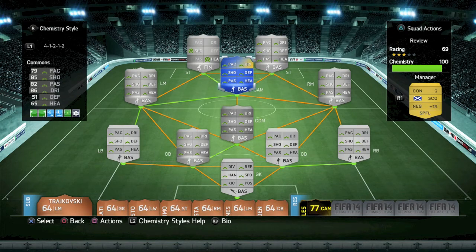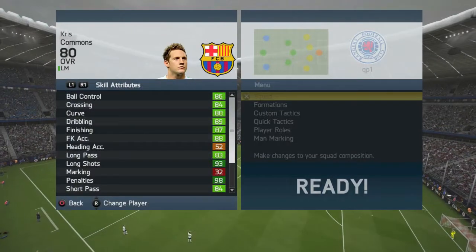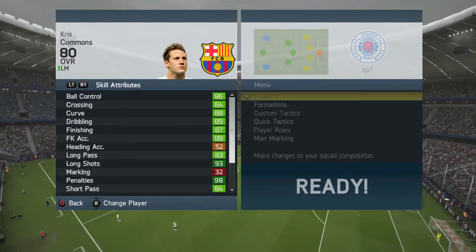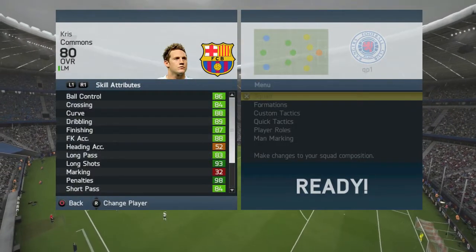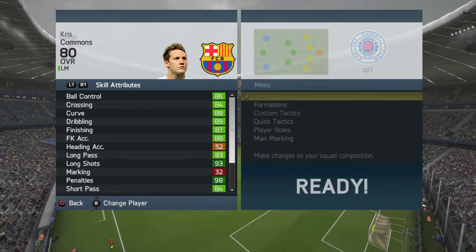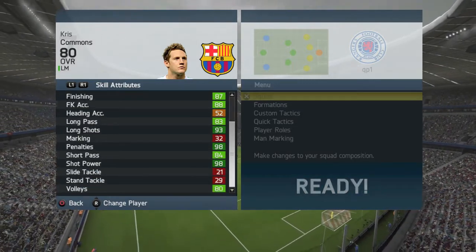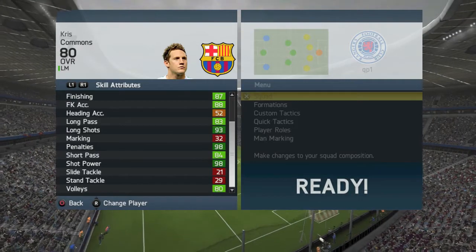What's up lads, it's B3K and welcome to a play review on my channel. Today is a Team of the Season play review — it's the Team of the Season Commons. He came out today and, as you can see from his card stats, he does look very good with 79 pace, 85 shooting, 82 passing and 86 dribbling. For about 15 to 16k that's not too bad. His in-game stats look absolutely ridiculous with 86 ball control, 84 crossing, really green stats, 98 penalties, 93 long shots, and 98 shot power — which is absolutely ludicrous for a player at that 15 or 16k price range.